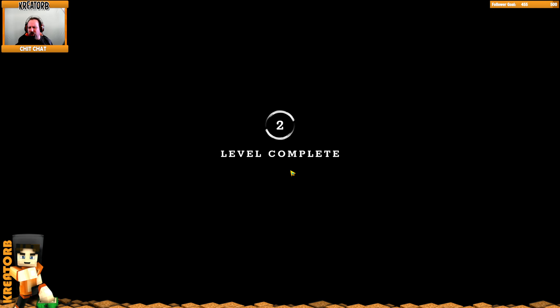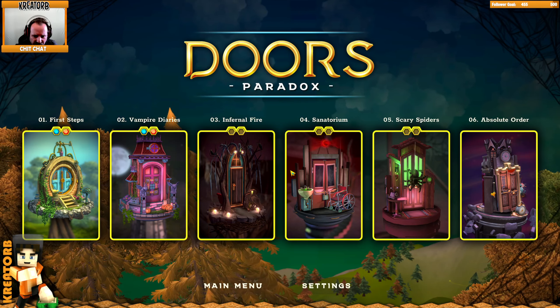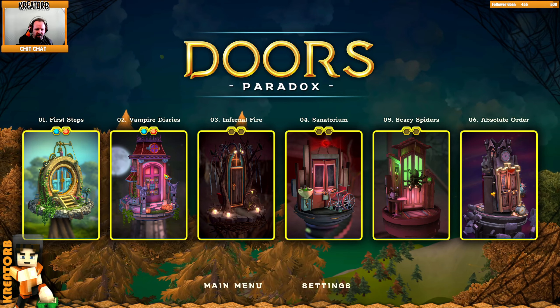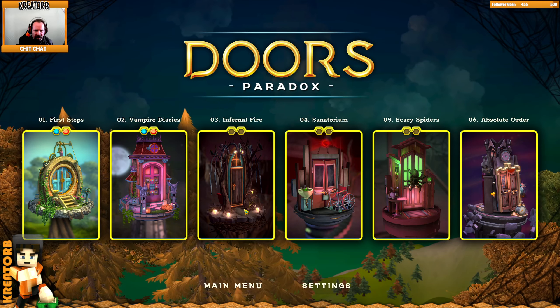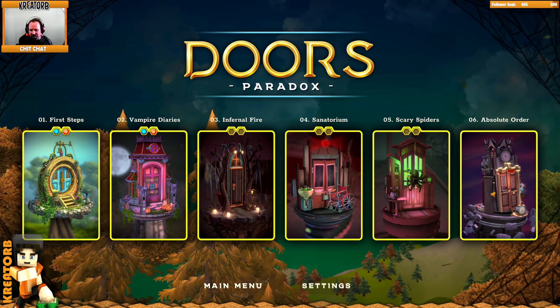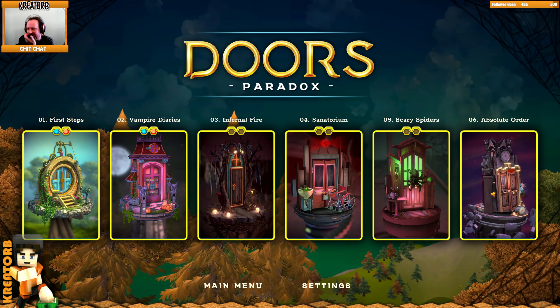Level two completed. I did notice something though - if you look at everything they all have kind of a theme. First Steps, then Vampire Diary - so it's based around vampires. And then Internal Fire, so it's always things with fire and death. Then there's Sanctuary, which is like an asylum. And there are spirit and spider ones. They all have a theme, which is really cool. I like that. So let's go check this one out.